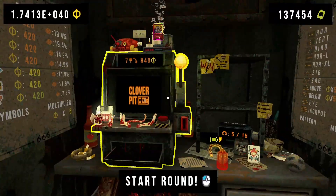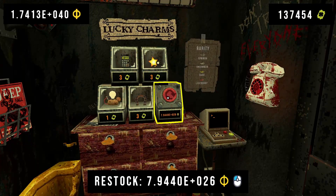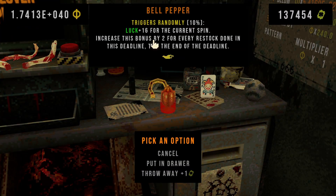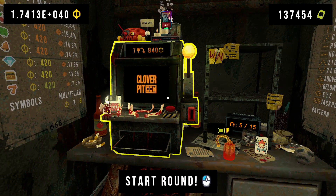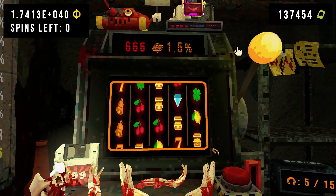Now we show the power of the bell pepper. We reroll the shop four more times, giving the bell pepper a total of plus sixteen luck, which means we will have at least sixteen of the same symbol. So if we go for one spin, activate the golden horseshoe, and force the bell pepper — we do get a jackpot!